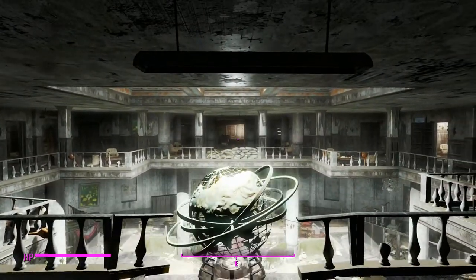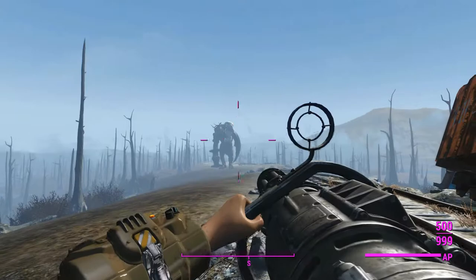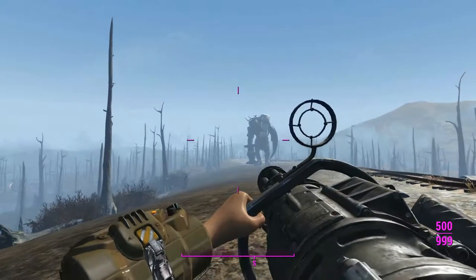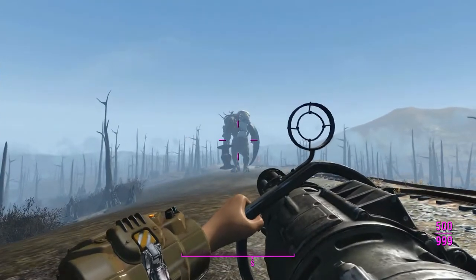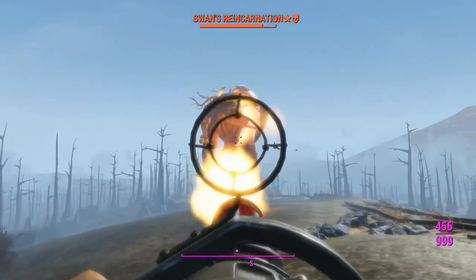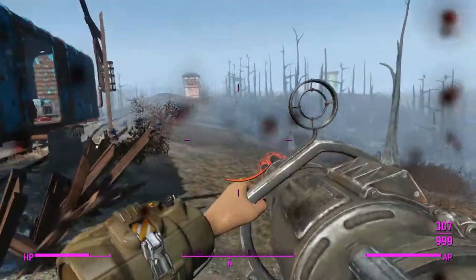Let's see how good it would be against mobs — let's try some monsters now. Here's one; it will definitely kill him very quickly with this gun. Looking back, I think I might have done an explosive two-shot gatling laser in the past, and since these weapons are very similar, I wonder which one actually has higher damage. My thinking is it might be the explosive minigun.